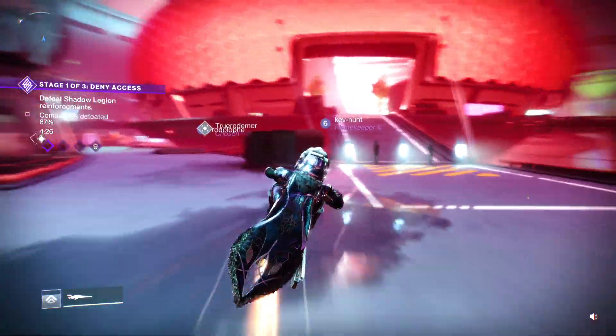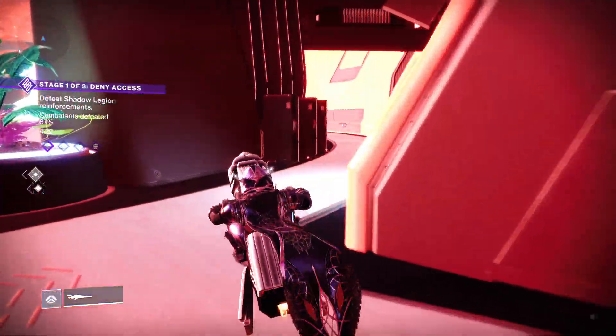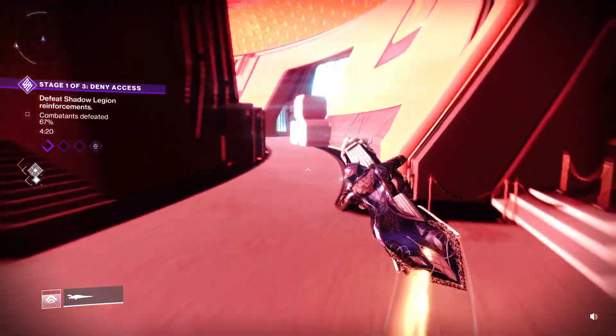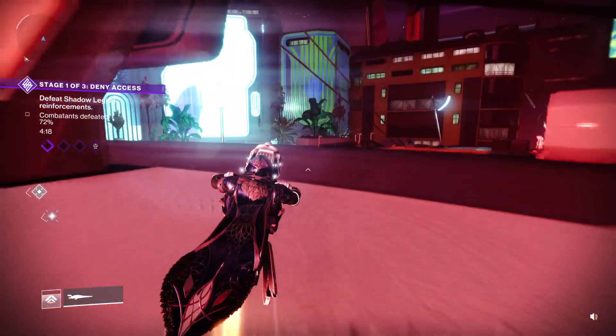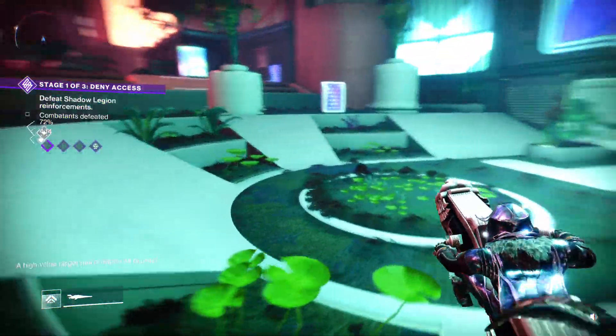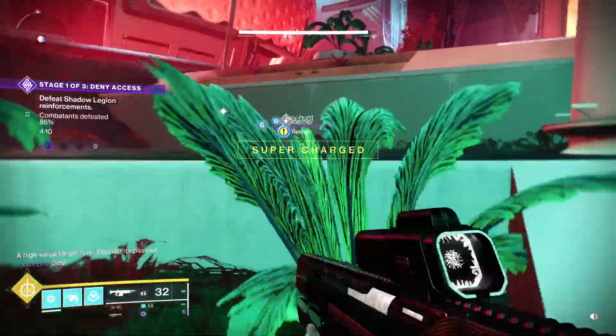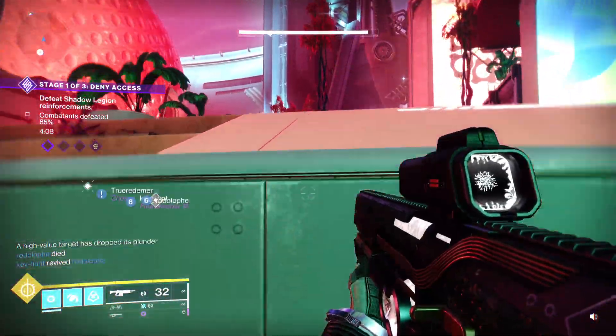Just drive around the place. This little area is probably the first you'll find them in — you'll only find them in areas where there are enemies, and this is the first area where there are some enemies after leaving Nimbus. Just go scouting around for a while; you're bound to come across them. I've only been here two minutes and I found three.